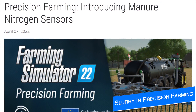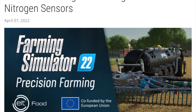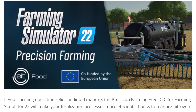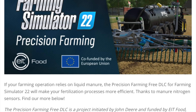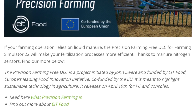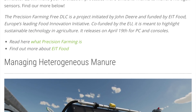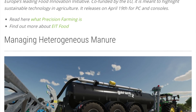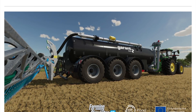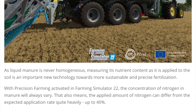Giants Software released a new blog on precision farming talking about the introduction of manure nitrogen sensors. If your farming operation relies on slurry, the Precision Farming DLC is going to make the spreading process more efficient thanks to manure nitrogen sensors. As slurry is never really the same time after time — especially in real life — measuring its nutrient contents as it is applied to the soil is a great new technology to help farmers be more sustainable. The concentration of nitrogen in slurry always varies, meaning the applied amount of nitrogen can differ from the expected application rate by up to 40 percent.